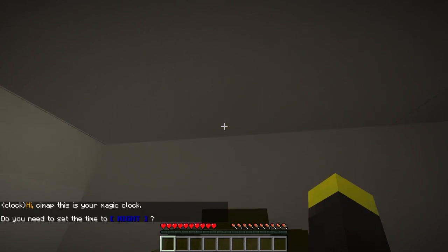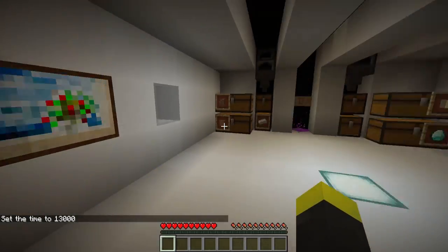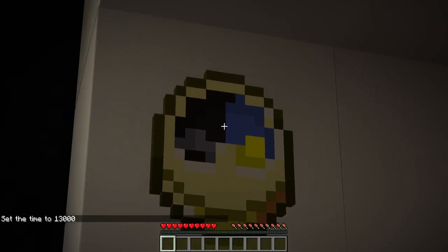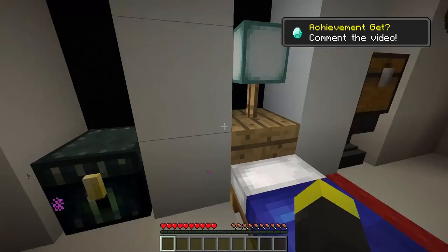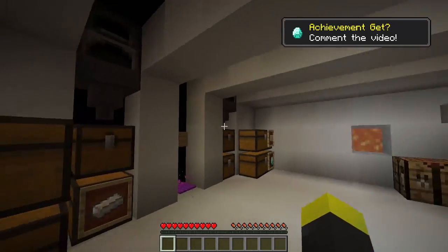If you jump right here, it will say: Hi Simup — this changes based on the player who jumps. Hi Simup, this is your magic clock. Do you need to set the time to night? If you click here, the time outside is set to night — we can see it in the clock. So we can now sleep and it will be day. This is really useful if you want to sleep immediately.